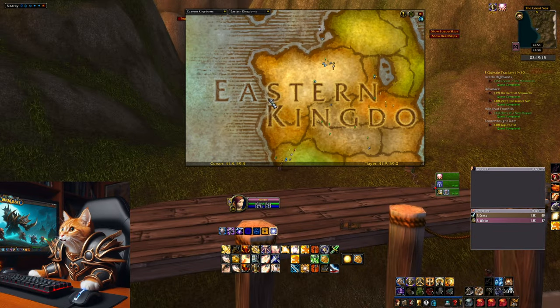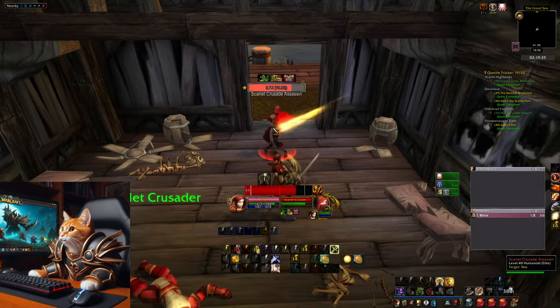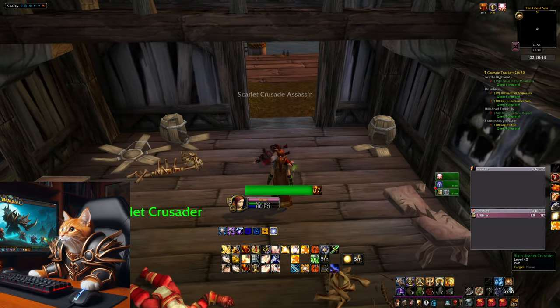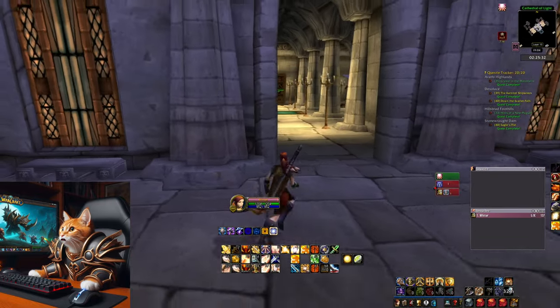After arriving, you will find the body of a fallen crusader. Inspect it and it will spawn an elite mob. Defeat it and pick up the orders from the Grand Crusader. This gives you a new quest.